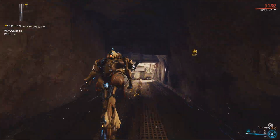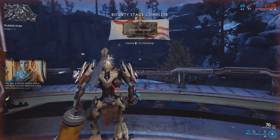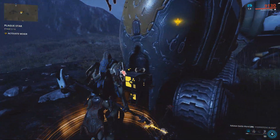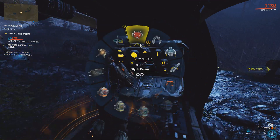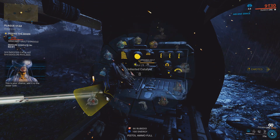Stage 1 takes you to one of the caves, and inside you will be directed to a Toxin Canister. Interact with it and make your way to Stage 2, which is a defence mission. During Stage 2 you will be able to add the infested catalyst that will spawn the Hemocyte during the final stage. A maximum of 4 catalysts can be used to spawn a total of 4 Hemocytes.